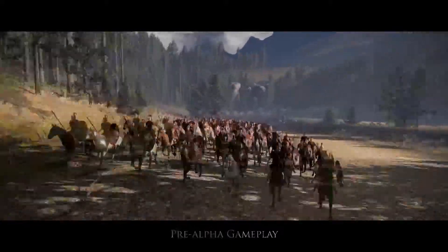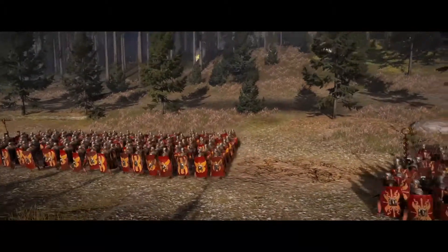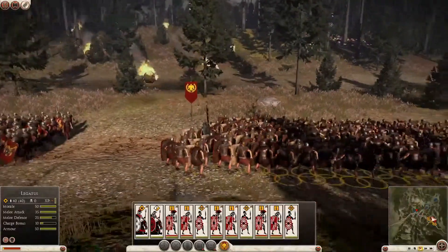Welcome to the Battle of Teutoburg Forest. This is one of the historical battles in Rome 2. It's set in 9 AD. This is where the Romans come in for a bit of a shock at the hands of the barbarian warriors of Germania.